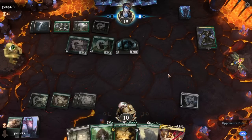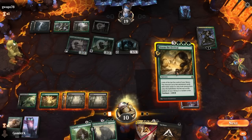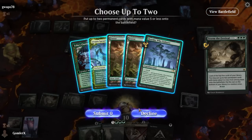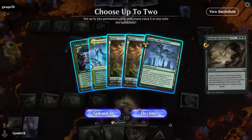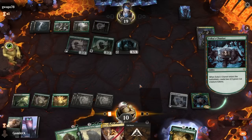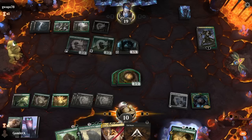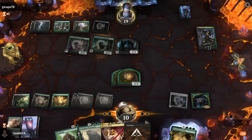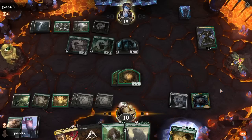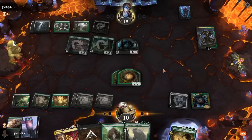I'm only one mana away from Craterhoof thanks to Key to the Archive. That's such a good draw because now I can Storm the Festival and still have removal up since it's so efficient. These aren't really the permanents I wanted to see, but Chariot's decent. Now I get to hold up Doom Blade instead of Cut Down - pretty good blocks here. We're doing fine. And they're green-black, so they can't counter a Craterhoof. If we stabilize to where we're blocking with 4/4s and a bunch of 2/2s, I can sit here and make sure the board is wide enough that Craterhoof just kills them.